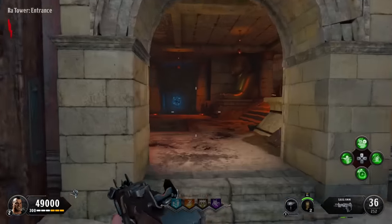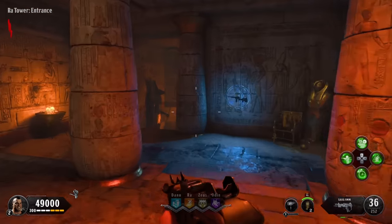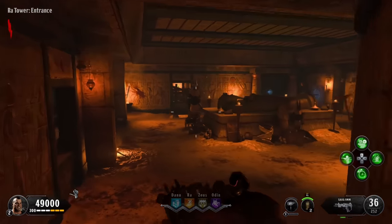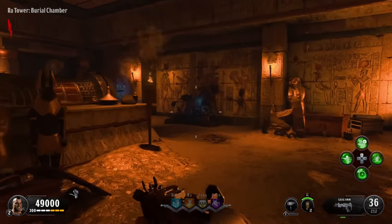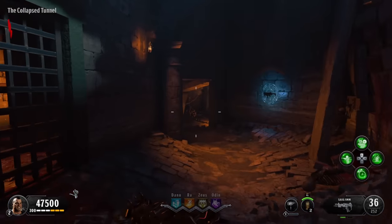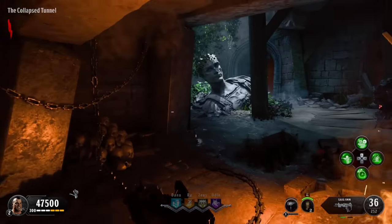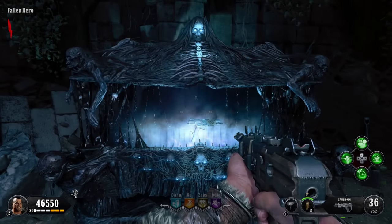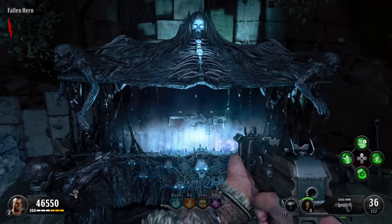The first thing I recommend you do in your game is run out of the spawn. I've given myself 50k points here just to record this video, but you can earn some points first before you do this. Head downstairs and use the mystery box — it won't always spawn here, but you're going to want some half-decent weapons to be able to do this, so using the box is generally a good shout.